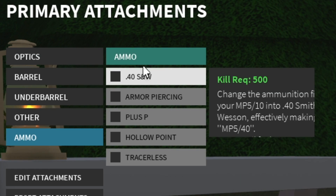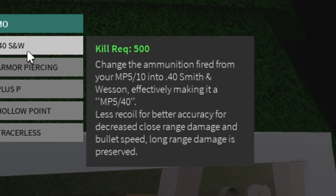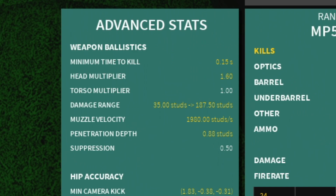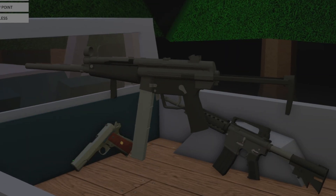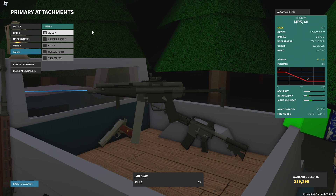There is a conversion called 40 Smith & Wesson, and it does exactly what the description says: less recoil for better accuracy. You also get a higher headshot multiplier at 1.6 compared to 1.4 without it, and besides the slower muzzle velocity, that's it. Now if you just use the normal 40 Smith & Wesson by itself, you get 32 maximum damage and 24 minimum.